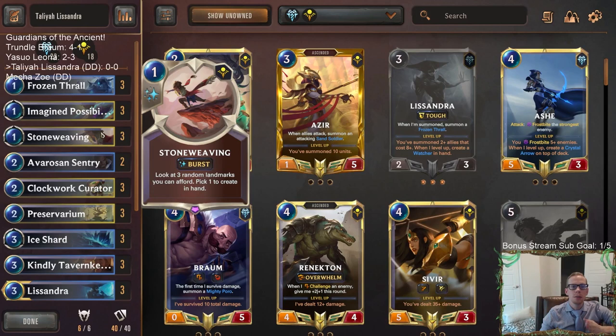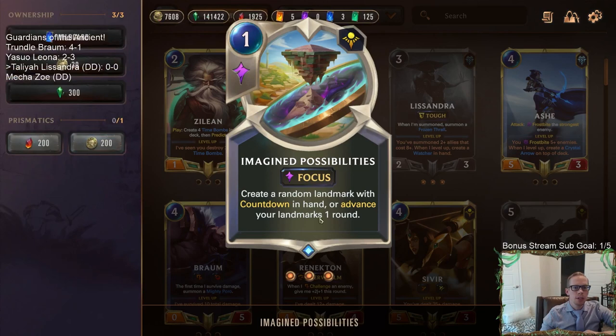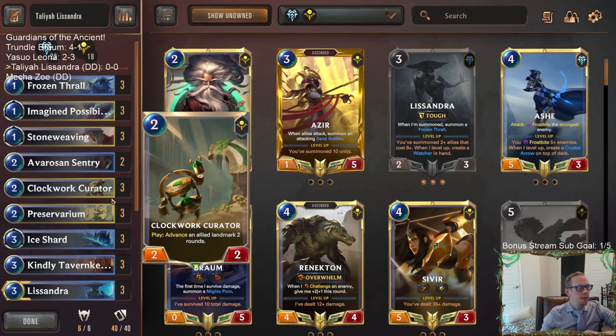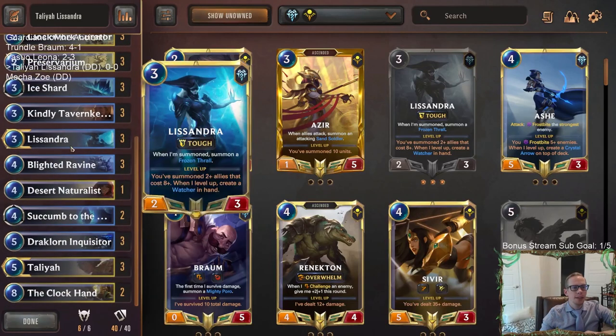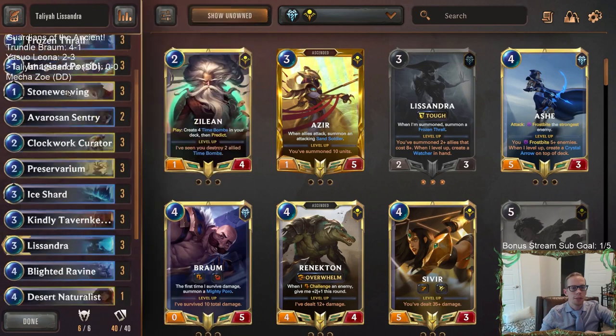On turn two we want to play Stone Weaving with only one mana left — ideally we spent one mana on Frozen Thrall on turn one. If not, that's why we're also playing Imagined Possibilities, which can advance landmarks one round. We could play it on turn two to create a random landmark with countdown, and then Stone Weaving gets us Frozen Thrall. Interestingly, you can't even grab Sun Disc from Stone Weaving — that's not in the pool. But we'll definitely get Frozen Thrall. The plan is all about making a bunch of 8/8s, and Talia can copy a landmark that's almost expired with a low countdown.